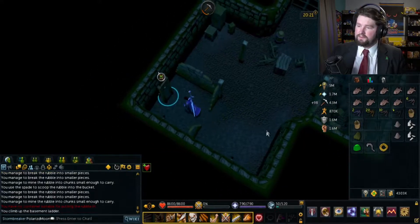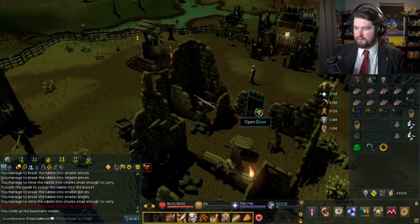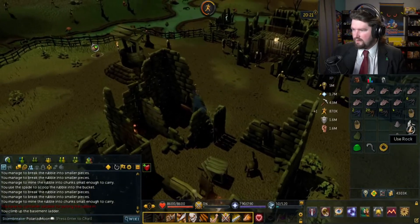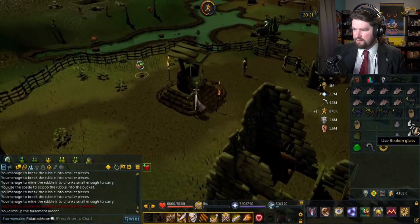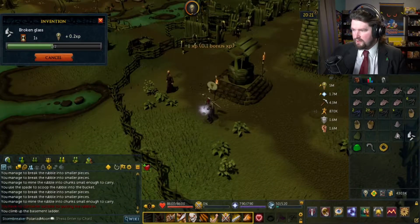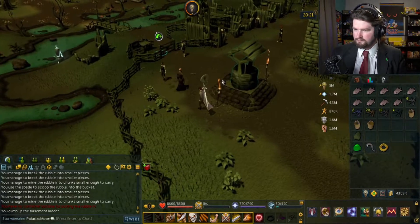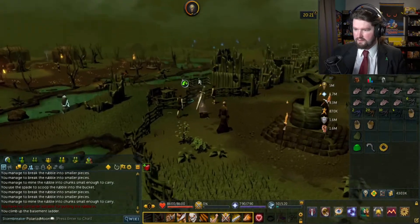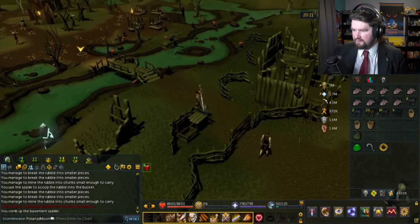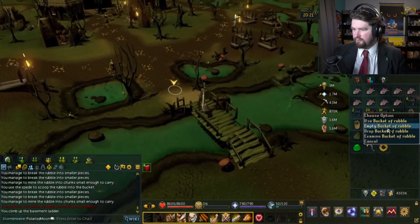Well, it would have been nice if I had known that before, because then I could have used my second bucket. I could have used my first bucket with three, and then I would have only needed two buckets. But I can just grab another bucket here. I'm assuming I'm not going to need these, so I'm just going to do that. Because these are junk items elsewhere already. Let me head over to Morton, and then drop off some rubble.